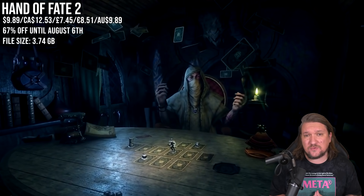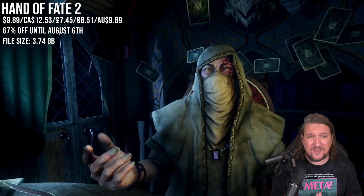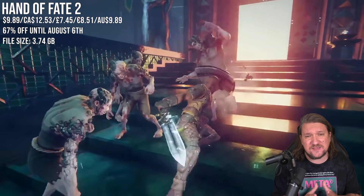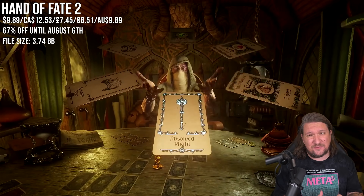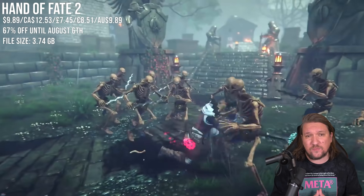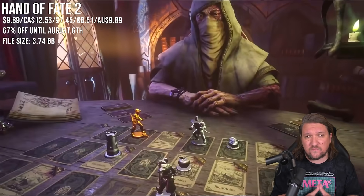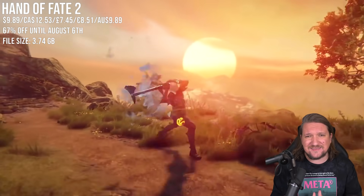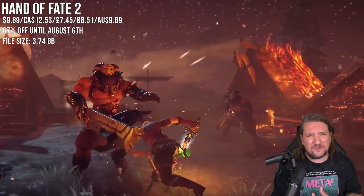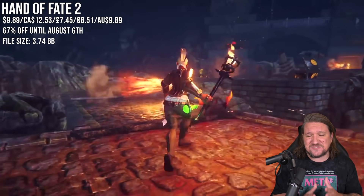Next is Hand of Fate 2, and this goes on sale every so often but it's typically a few days here and there and you need to be quick. This time there's a little bit more room to breathe — a couple of weeks and 67% off. This is a great price for a game that can last on average anywhere from 15 hours to close to 100. Check out a full review before you jump in — it's basically a card deck game where you face off against a dealer, kind of gives D&D vibes but there's also some hack and slash style 3D combat moments. It took me a little while to get my head around all the different cards, actions and challenges but once I got it, it was absolutely addictive.